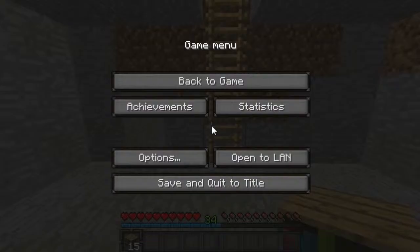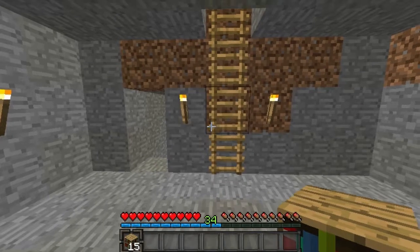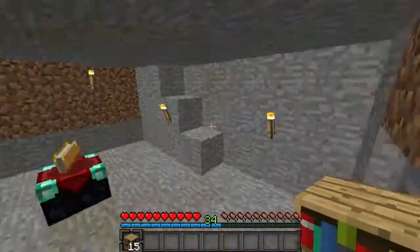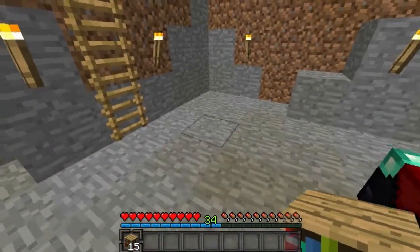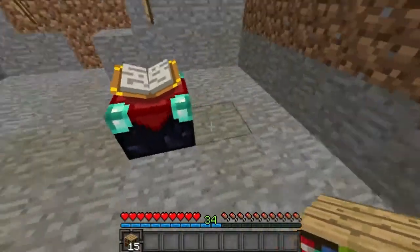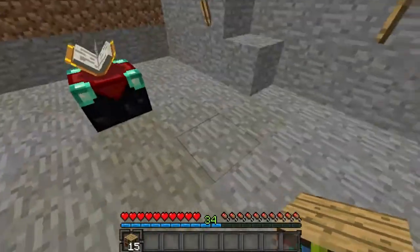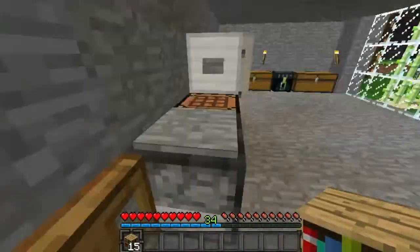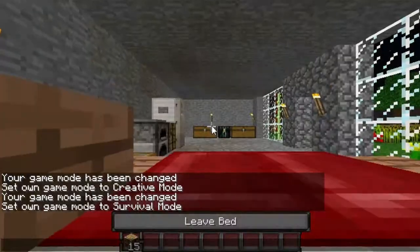Hello and welcome back to Minecraft. There are a lot of changes I'm going to make to the series which I'm really excited to talk about. The first thing I'm doing is making this room into an enchantment room with pistons, making all the shelves come up and things like that. That's the objective of today.